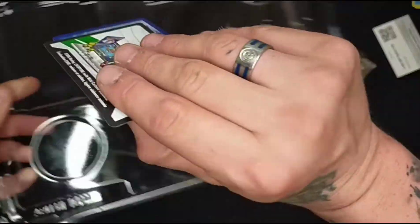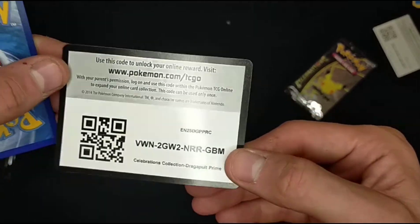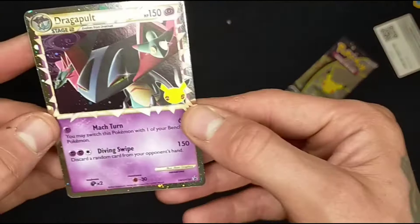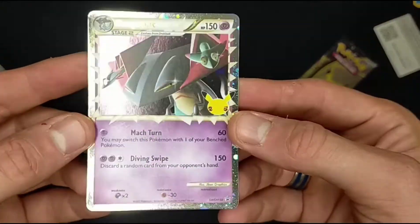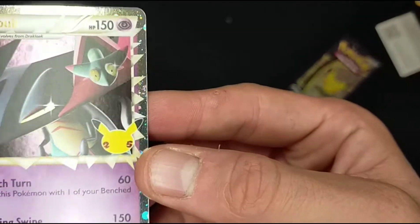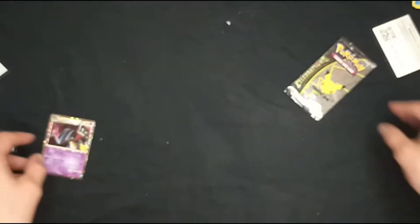I always hate when I get the promo cards out here because they always seem to get bent. Okay, here's another Pokemon trading card game code. And there is the Dragapult Limited Edition card — look at that shine on it.